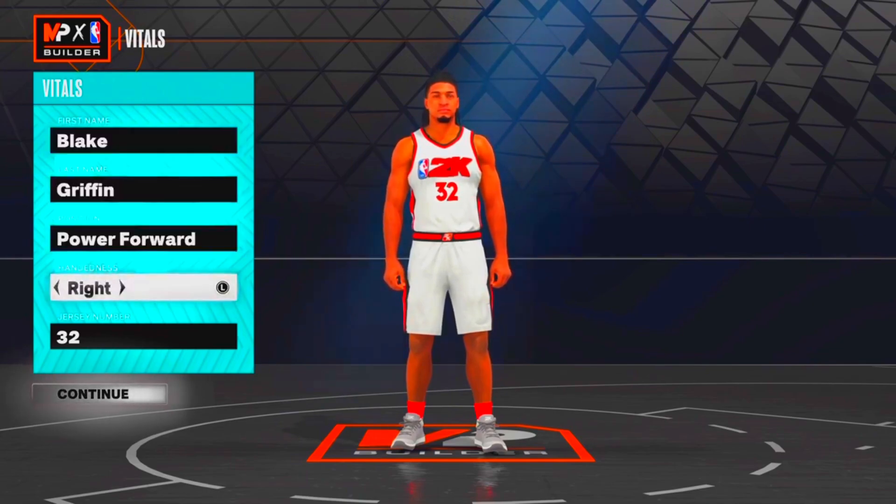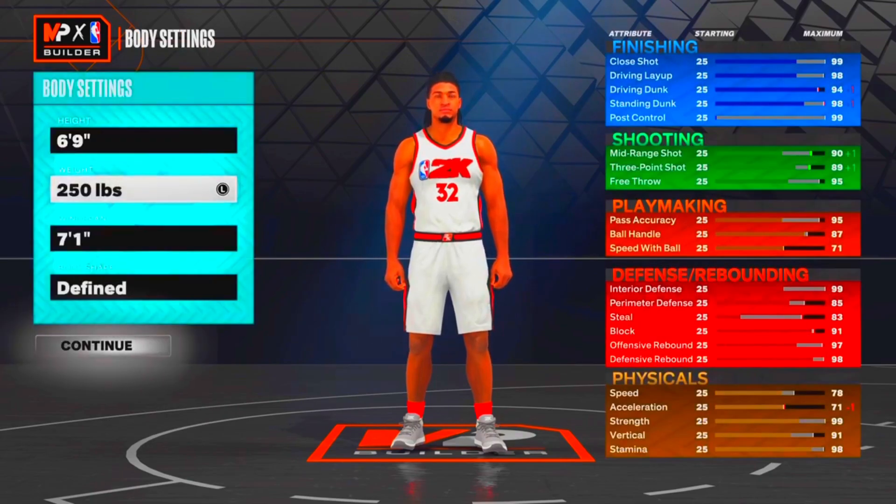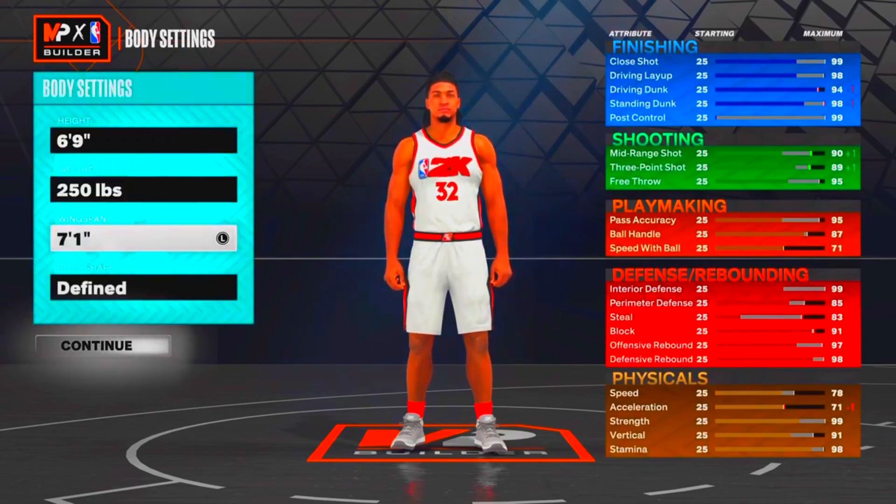Y'all can see I want to put on my power forward, right hand, number 32. I'm making him 6'9", 250 lbs. By the way, I know some of y'all are gonna ask why I didn't max out his wingspan — I went off his actual height, weight, and wingspan. But if y'all want to go max wingspan, y'all can go ahead and do that, whatever y'all want to do.